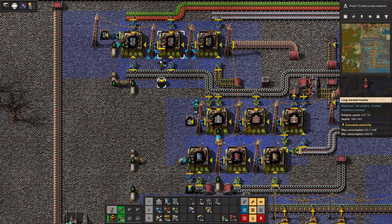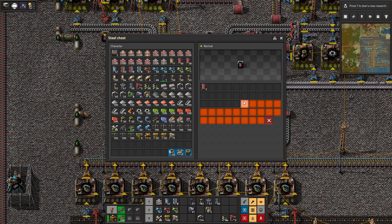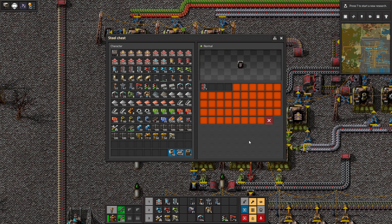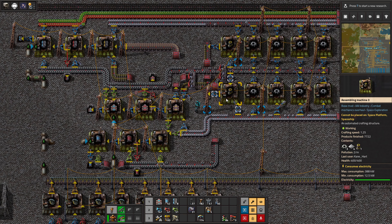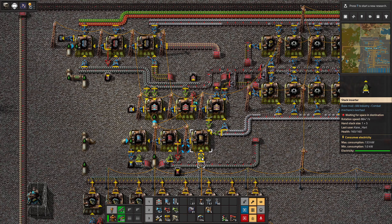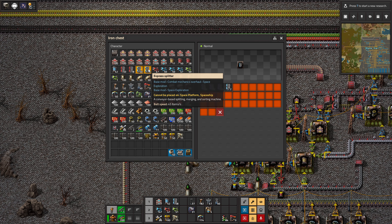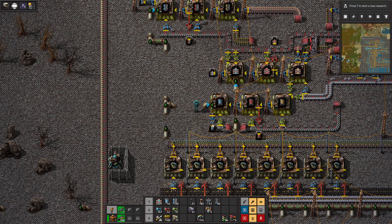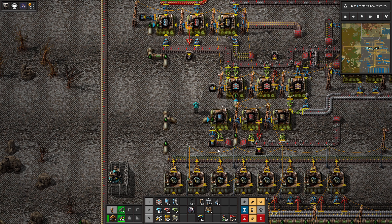I'm gonna put inserters here, here, and here. We'll use the long arms because the idea is this will be filled up over time. I'll use a steel chest. You got gears, the little motors, and basically everything's flowing in its weird way. In the end it gets through here — you got your lubrication — and there you go. You got the beautiful blue belt setup, blue everything: express splitter, the underground ones, everything. I'm really happy about that because we've been a little lazy on that, so it's about time we finally got some of that automated.